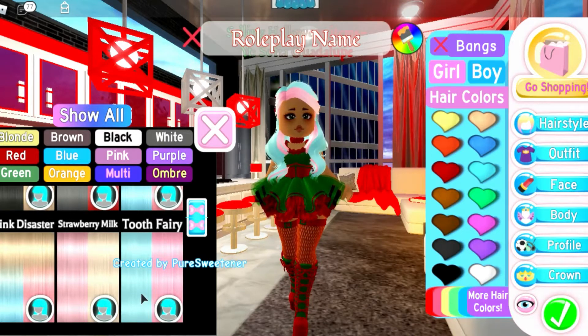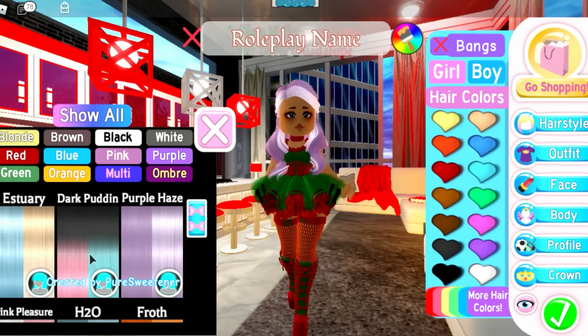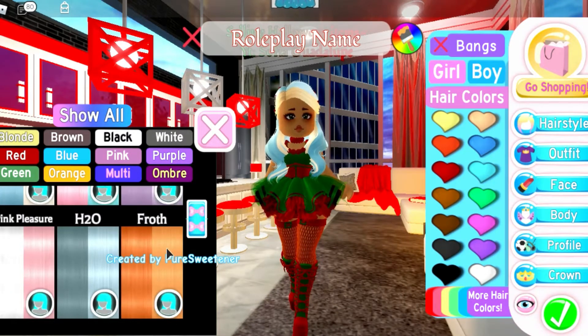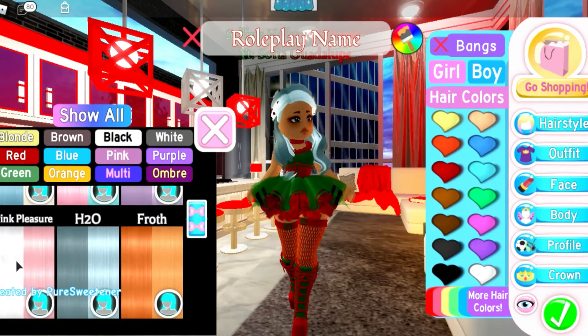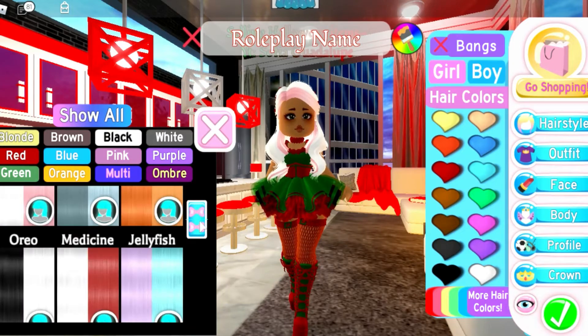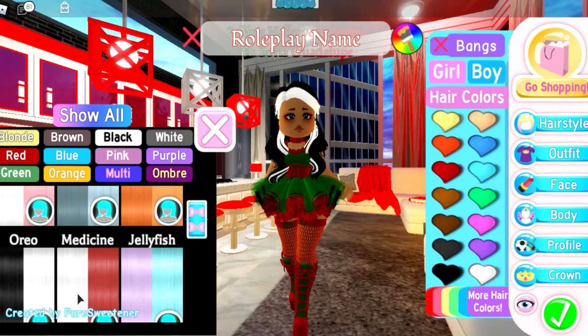Tooth Fairy. Strawberry Milk. Pink Disaster. Purple Haze. Dark Pudding, Estuary. Froth. H2O. Pink Pleasure — love that one, super cute! Jellyfish. Medicine. Oreo.